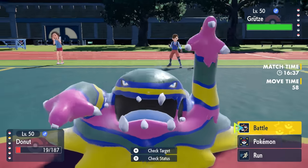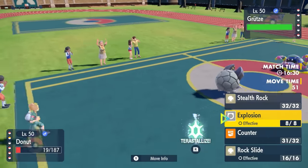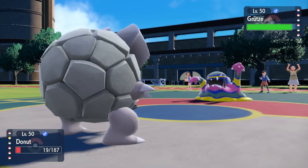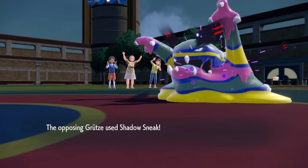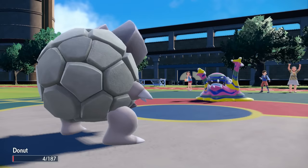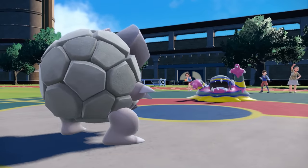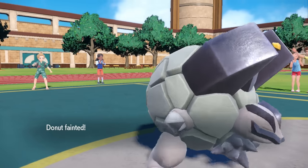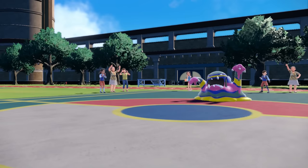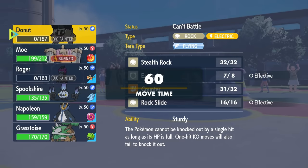They get a free switch into Alolan Muk. I'm actually going to go for a Custap Berry Explosion knowing I'll move first, but I also know this thing has priority with Shadow Sneak. I pop the Custap Berry — Muk does go first with Shadow Sneak, but Alolan Golem lives it with four HP. It activates Poison Touch but that doesn't matter because I go big boom. The Explosion does a lot but Muk lives with just a sliver of HP. Golem did exactly what I needed — it took care of Hawlucha and whittled down the Muk.